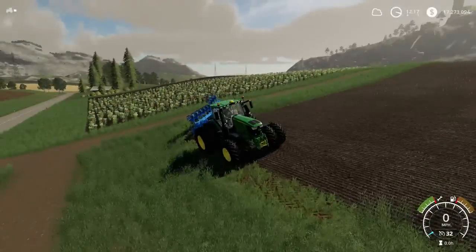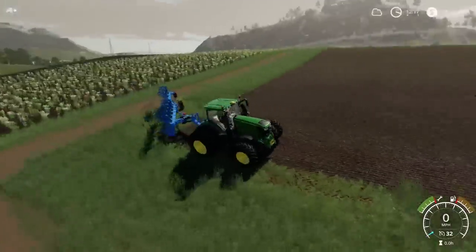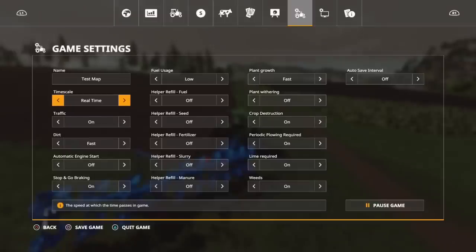I've got a John Deere 6R, standard with a 280 horsepower engine. I've put twins on it and on the back I've got the Lemkin Titan 11 plough, which requires 240 horsepower. Repairs on machinery seem to be a lot more rapid than they are on vehicles. Your repairs and light damage maintenance are linked to your dirt settings — fast, normal, slow, or off. I'm going to start on fast.